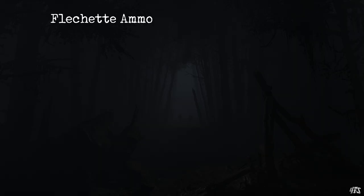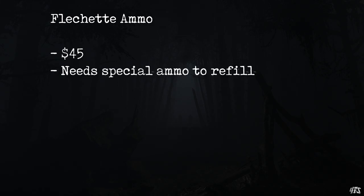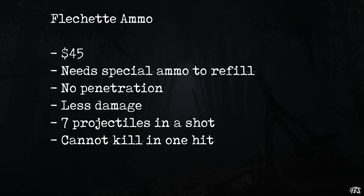Now let's talk about Flechette rounds. Flechettes are a special ammo unlock that costs $45 and will restrict you to picking up special ammo boxes to restore your reserves. This ammo type is essentially a variant of buckshot with a few key differences. Firstly, it cannot penetrate anything — direct hits only. Secondly, the base damage is reduced compared to buckshot and the number of projectiles per shot is reduced from 14 to 7. This introduces another pretty big drawback: Flechette rounds can never kill a full-health hunter in one hit, not even if all pellets strike the head, which would be extremely rare anyway.